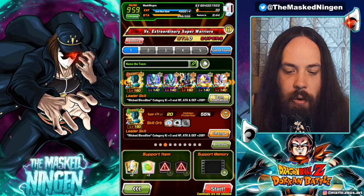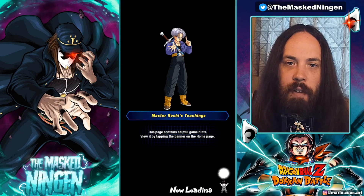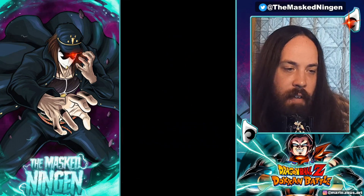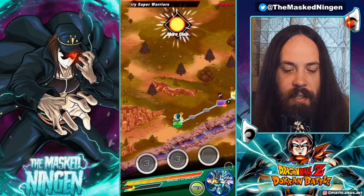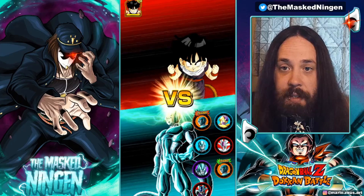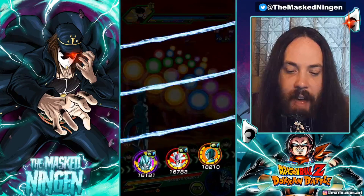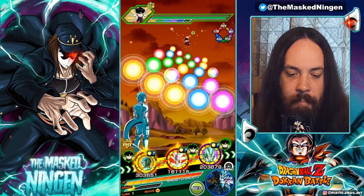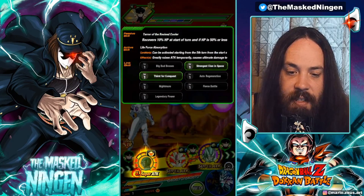Cooliza is obviously a great support unit. Golden Freezer can potentially take over the tanking role from Metal Cooler if we get the revive early, because a lot of people complain about Metal Cooler defensively. Mine is only 55%, and so is the friend's. After reviving, Metal Cooler doesn't have that safety net of the revival. So I think we'll keep Cooliza on rotation with him as well, because as a support unit he needs to stack.